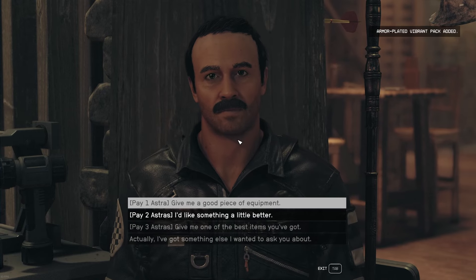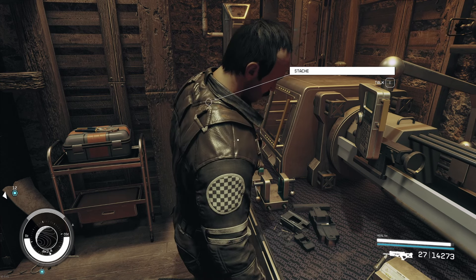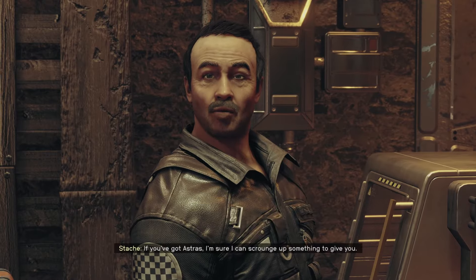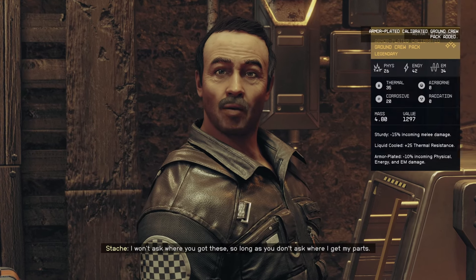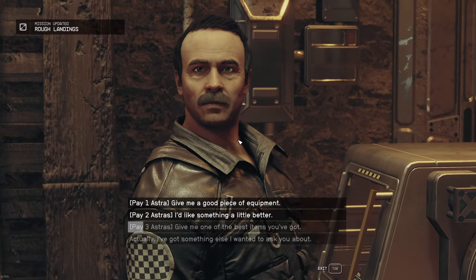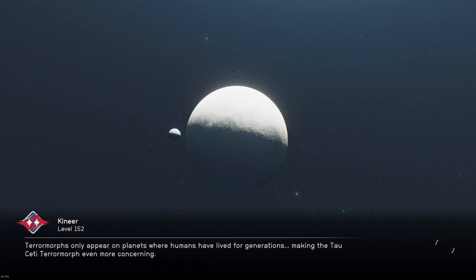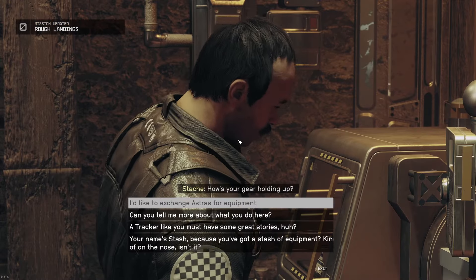To start this process, I highly recommend stocking up on Astras. For six pieces of armor at three Astras each, you're going to need at least 18 Astras. One thing I noticed while doing this is that a lot of really good weapons come by, and it's very tempting to grab them too. So if you're going to grind Astras to pursue one or both of these armor sets, make sure you have some extras — at least three, maybe six, maybe even nine.